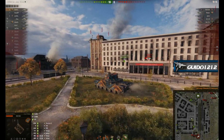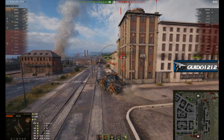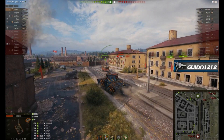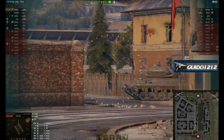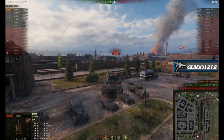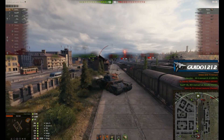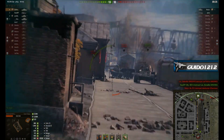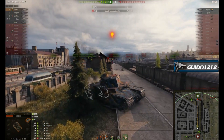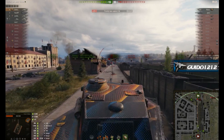Just driving around the map blapping things. Really the only tanks that had a chance to do much to him were the Grille, the T95 — which is now dead — and some TDs with gold. He drops 5910 total damage in a tank where all he had to do was drive straight forward, push around corners, and shoot people.